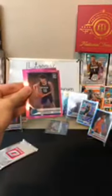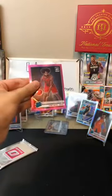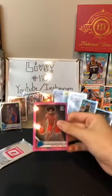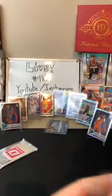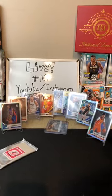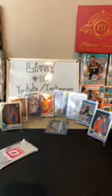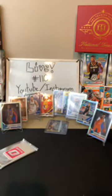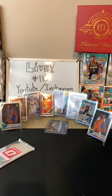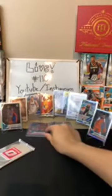Kevin Knox II for the Knicks, Justice Winslow for the Heat, Jackson Hayes for the Pelicans — there's another one. Dennis Schroeder for OKC. And Coby White for the Bulls — a Coby White pink! That's a nice one for the Bulls, it deserves a stand for sure. I'm running out of space. I'll put him with Kobe down there. We'll do a recap of all the hits at the end.